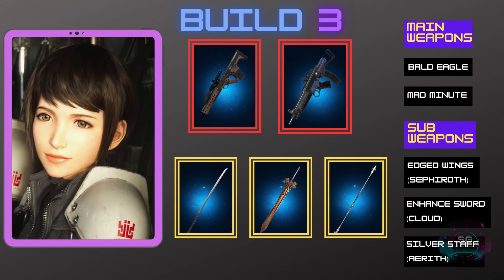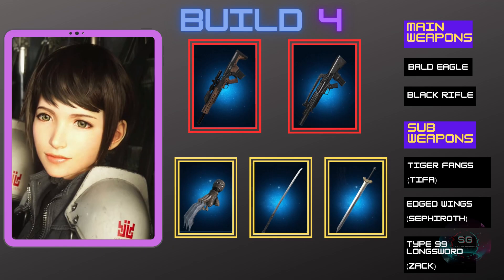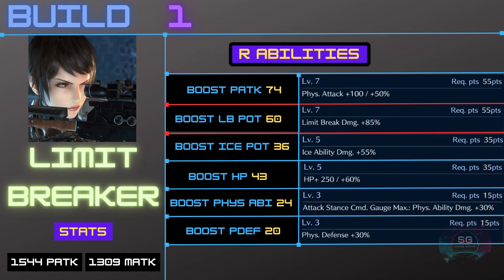For build number three, same setup for main and secondary, but the sub weapons are Sephiroth's Edged Wings, Cloud's Enhanced Sword, and Aerith's Silver Staff. Build number four uses the Bald Eagle as main weapon but the Black Rifle as secondary, then Tifa's Tiger Fangs, Sephiroth's Edged Wings, and Zack's Type 99 Longsword as sub weapons.